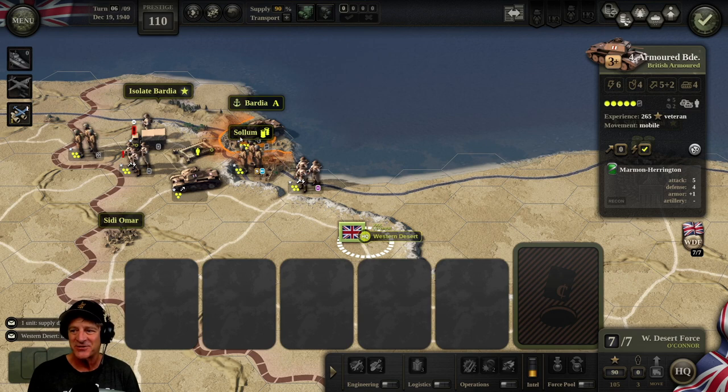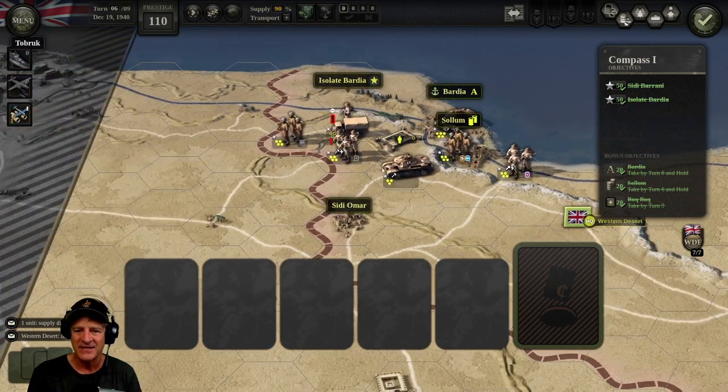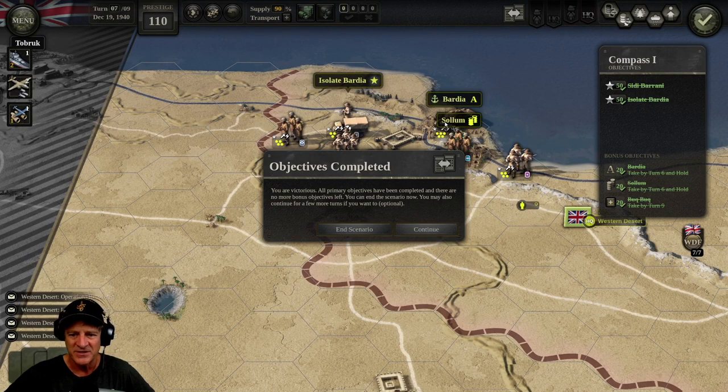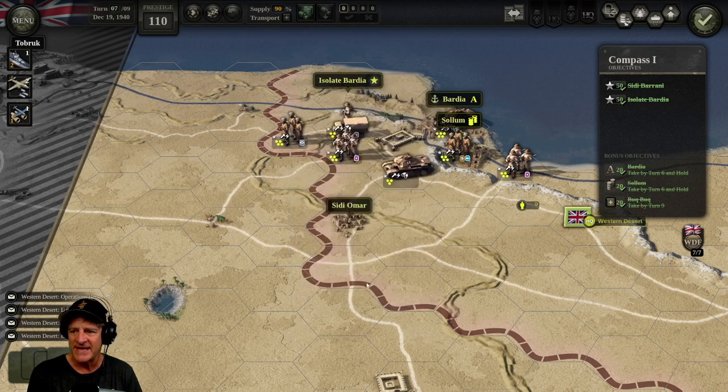Looking at the right-hand side, we've met our major objective: Sidi Barani. We've isolated Bardia, which was the other major objective. We've taken Bardia by turn six, Solum by turn six, and Bukbuk by turn nine. There's nothing left to do except end our turn. Objectives completed — you are victorious! All primary objectives have been completed. We've got 192 points — supply plus 10%, enemy KIA, 19 prisoners. We had a little bit of losses — one specialist contingent and a little infantry attacking Bardia at the end. We'll take it!